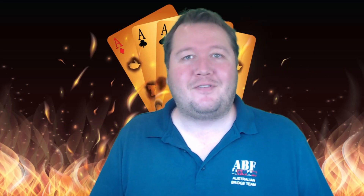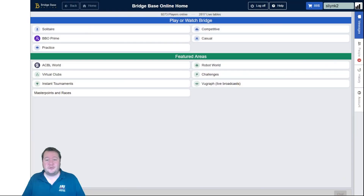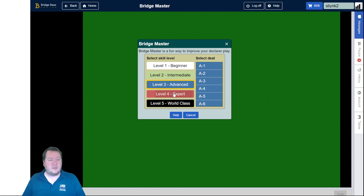G'day, it's Pete here. We're back again for another Bridge Brain Buster, and today we're looking at Level 4 B22. So if you go into BBO, then Practice, Bridge Master, and then choose the red Level 4, and then go down to B22.